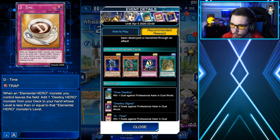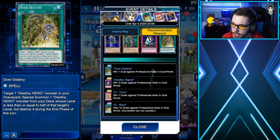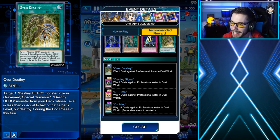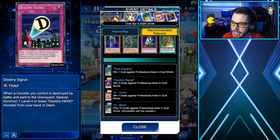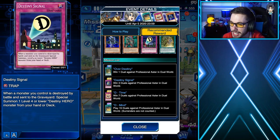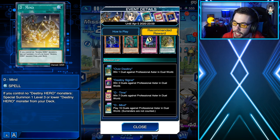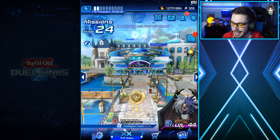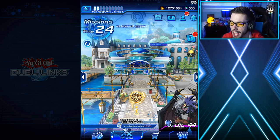We also have some other cards you can farm for like Destiny Hero Diamond Dude, Destiny Hero Double Dude, Destiny Single, and Over Destiny. With roaming events, the more you duel against these limited time events, the more chances you have to get free copies of exclusive cards. Win one duel against Professional Aster in Duel World for a guaranteed copy of Over Destiny; win three times for Destiny Single; win seven times for D-Time; and play 15 duels in general against Professional Aster for a free copy of D-Mine. That's basically the gist of what this event is giving us.